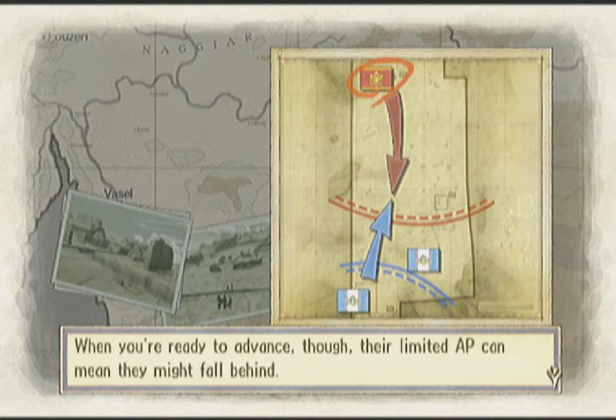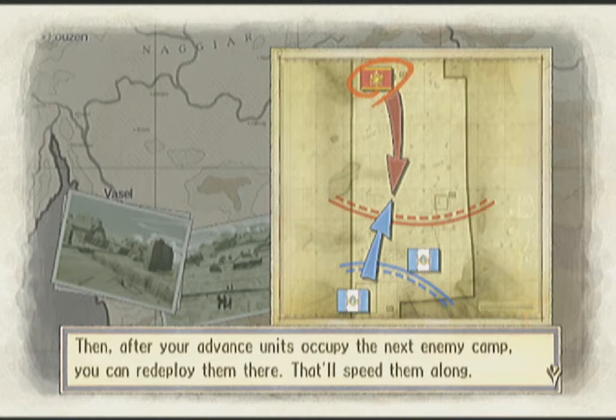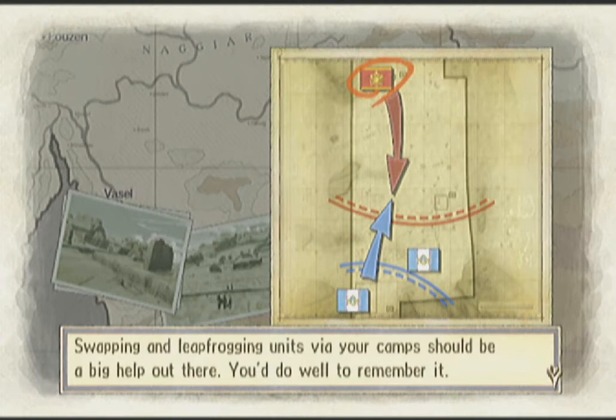I'd recommend adding a long range sniper unit or two — that's very important. Snipers have limited AP though, so they might fall behind. In that case, move them to the nearest camp after clearing the enemy area and have them retreat. Then after your advance units occupy the next enemy camp, you can redeploy them there. That'll speed them along — we've shown that before.